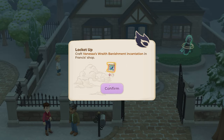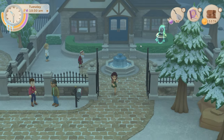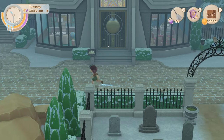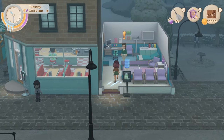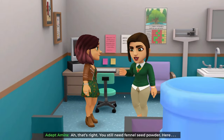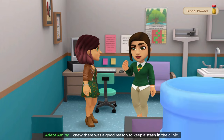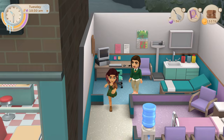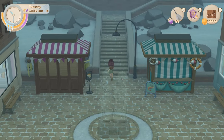Right then, Vanessa's wraith banishment spell at Francis's writing desk. We need to go see Amira in the clinic and get the fennel seed powder. 'Oh — that's right, you still need fennel seed powder. Here — I knew there was a good reason to keep a stash in the clinic. You never know when you'll have to perform an emergency banishment procedure.' Alright, let's go to Francis's place.